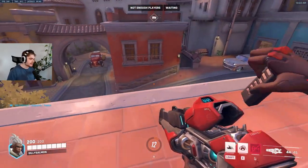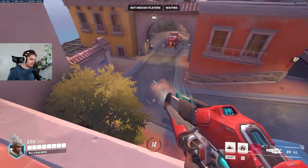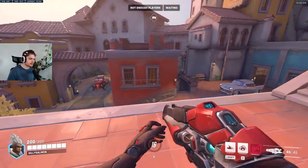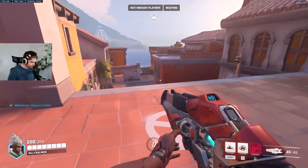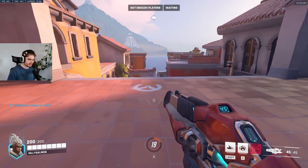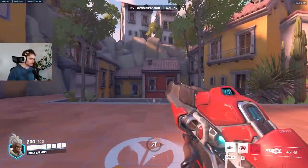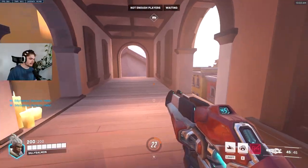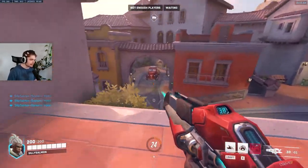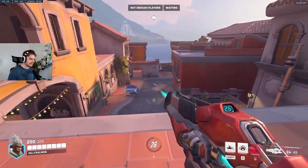If you stand over here and get picked off, even if you have a Mercy it's going to be hard for her to rez you, because by the time you get picked off the cart will likely be around here and it's easy for the enemy Sojourn to jump up and force your Mercy out. Whereas over here it's harder for them to cancel the rez — if you die at the edge the Mercy can stay back, break line of sight, and walk backwards. The enemy team also has a harder time getting to you. If you stand here you'll have way more line of sight behind this building, as opposed to over there where you only have line of sight on the cart path, and they can even hide behind the cart.